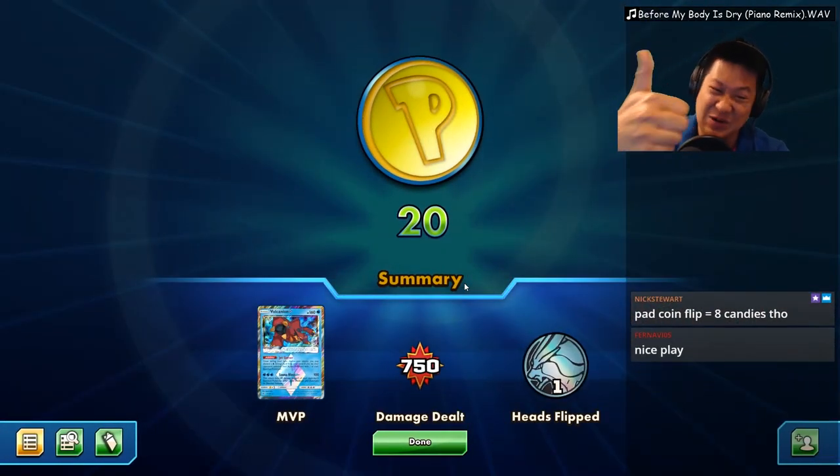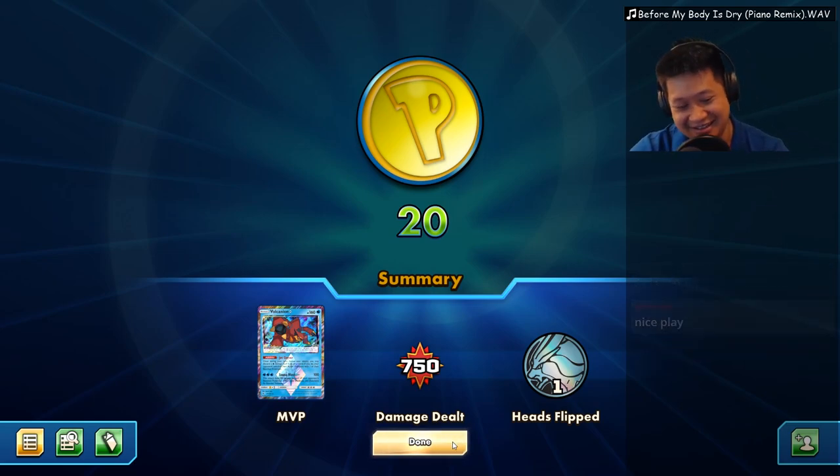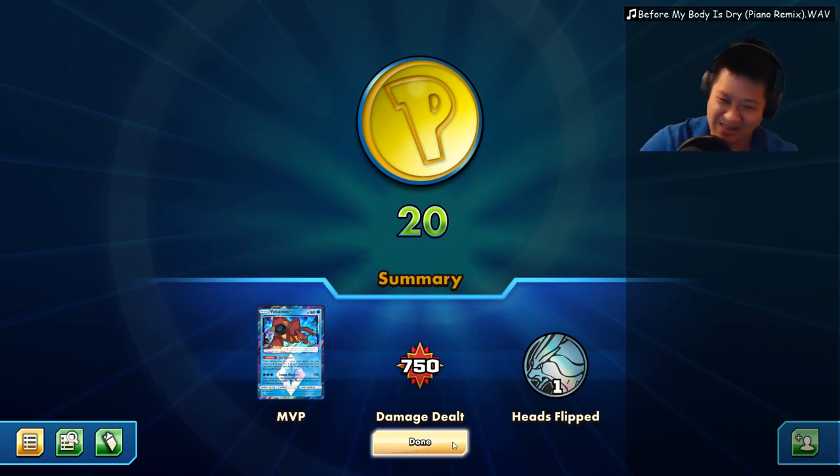We got it. Kingdra, you're all right. You're a little bit off of what cards I need at this time, but that's how it is. Deck thinners and Garbodor — play around those two.